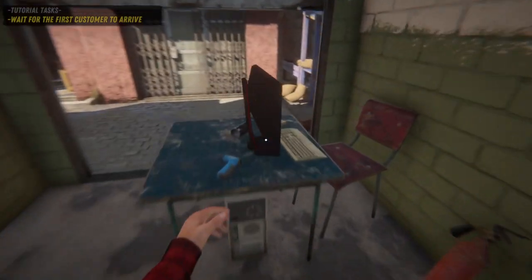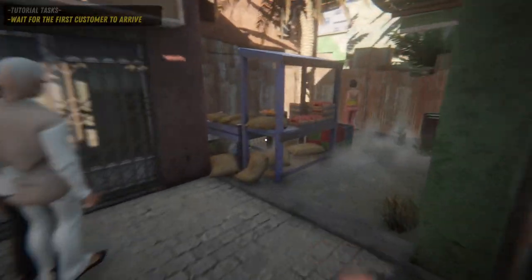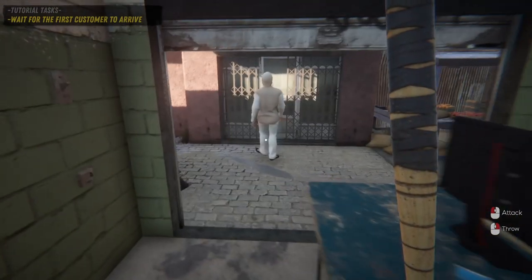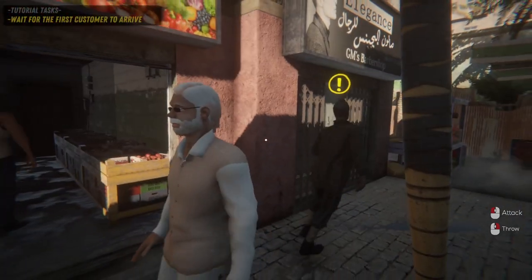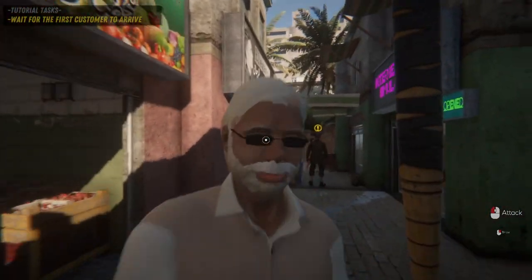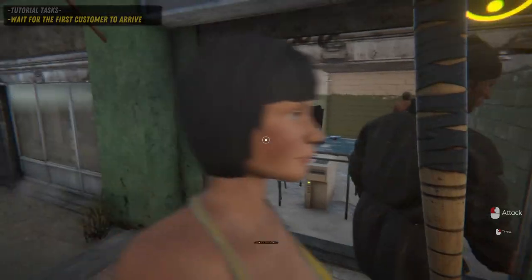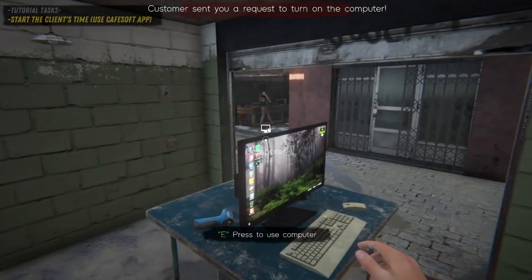Our cafe is open and we are waiting for customers — 'Grahak'. A customer arrives and I can use the 'Dunda' here. It looks like a Dunda — he is playing around, doing exercises with it. He is a beggar and hit the Dunda, so we will not give him permission to use the computer.